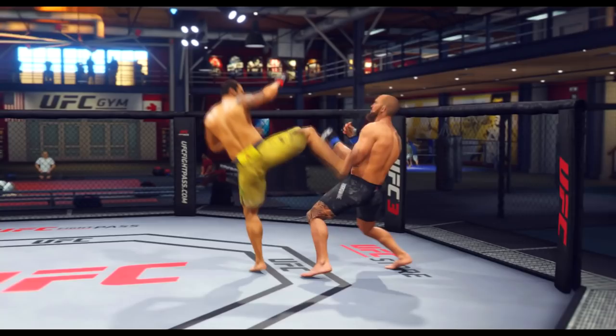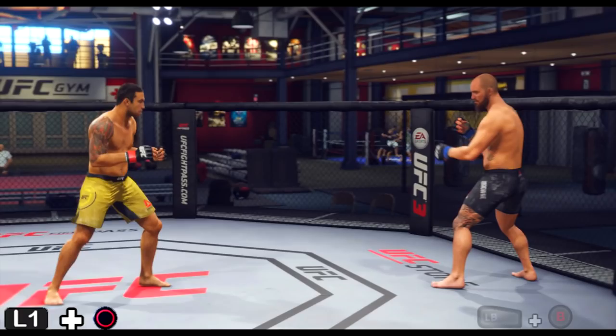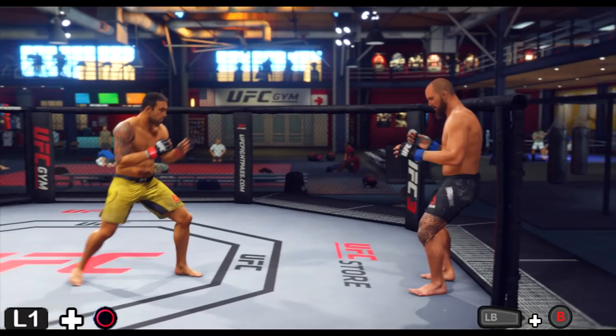Once you get that down, you're running at your opponent. All you have to do is a rear head kick. In this case, I'm standing orthodox, so it'll be L1 and Circle on PlayStation 4, and LB and B on Xbox One. I know, simple, right? I thought it would be more complicated, but it is really nice and simple.